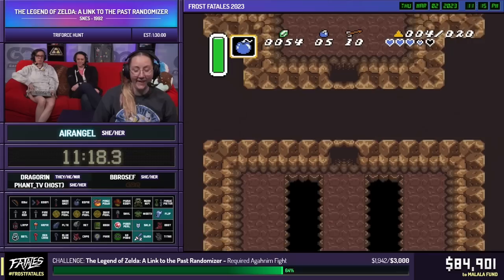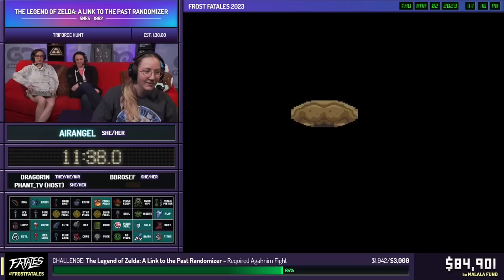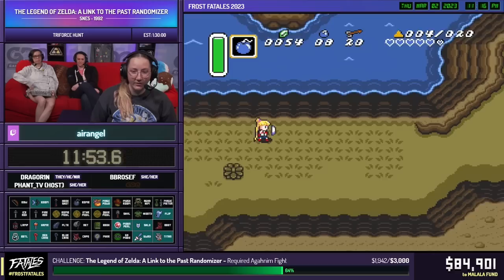We don't want to double dip or triple dip — we're here to one-and-done it! It's like going to the grocery store and forgetting the spaghetti sauce. We got some really good items. Thank you to everyone following along and updating the tracker. I have a tracker next to me but I only fill it out when I have time. At this point we actually have dark world access, so technically I don't have to do Agahnim right now — but chat, you can change that!